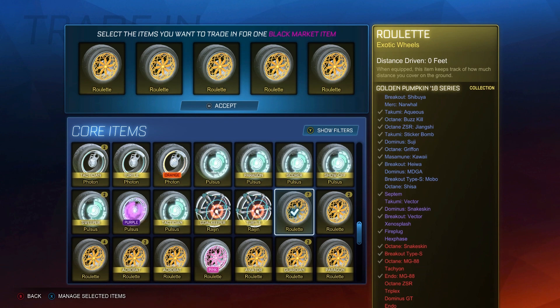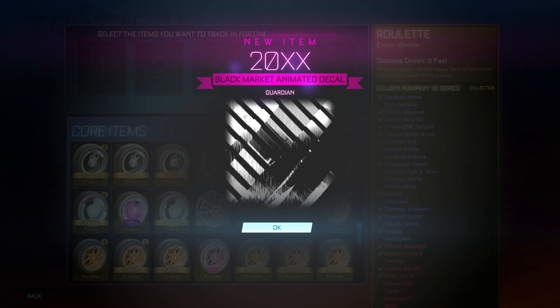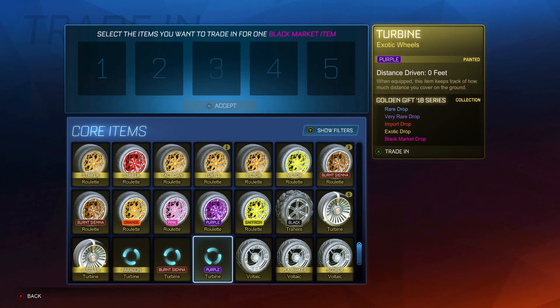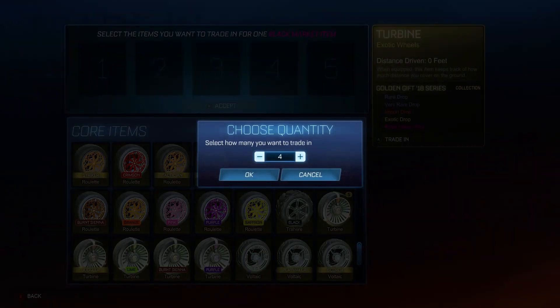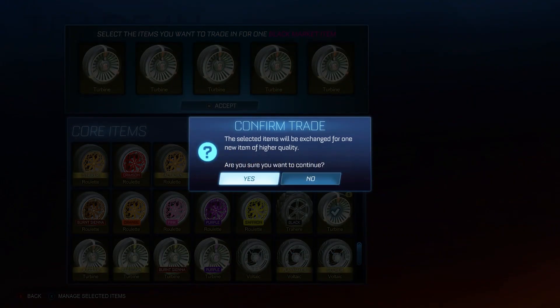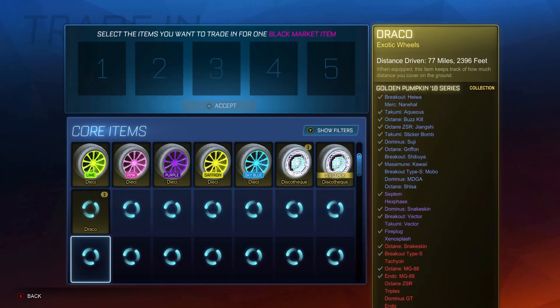Five Roulettes, all from the Golden Pumpkin 2018 series — this one's going to take longer. We're going to get a Guardian-certified 20XX from this trade-up. 20XXs aren't as good as they used to be, but still not too bad. We'll do five Turbines from the 2018 Golden Gift series, hopefully a little quicker. And that's going to be our first black market goal explosion from this video — it's going to be a Sub-Zero. Not too bad, not too good. We will take it.